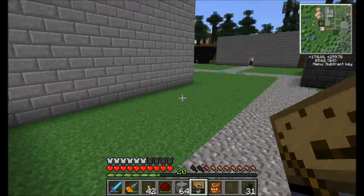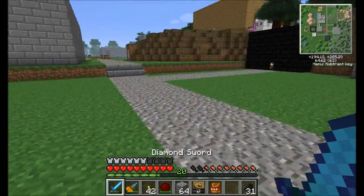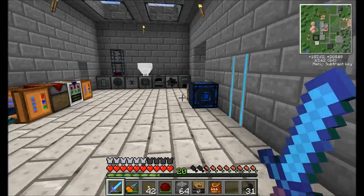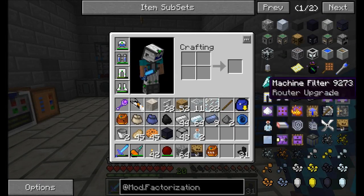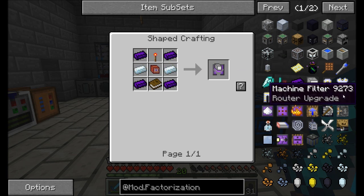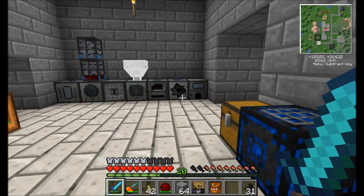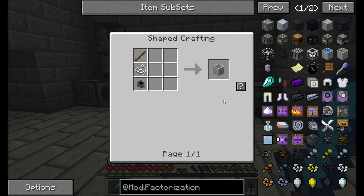Now let's go build a couple machines to take advantage of this power. And like I said, one of the ones that's going to be most important is actually called a crystallizer. Remember, if we wanted to look up the item or the machine filter, they both need this logic matrix thing which is made in a crystallizer, and I'm going to show you guys how to make that. So let me talk you guys through the basic layout of Factorization's ore processing.